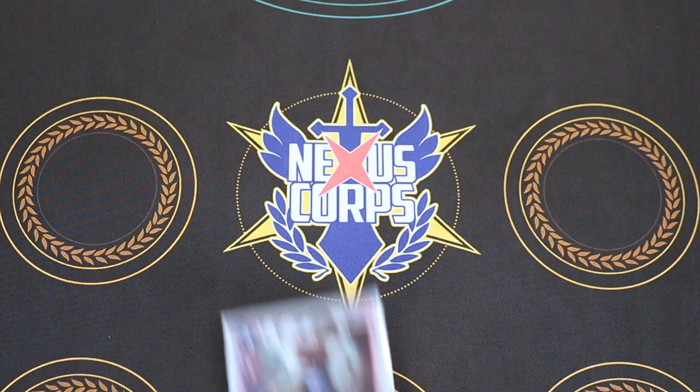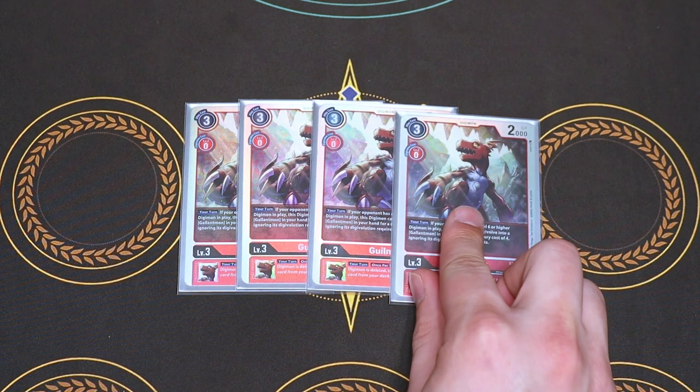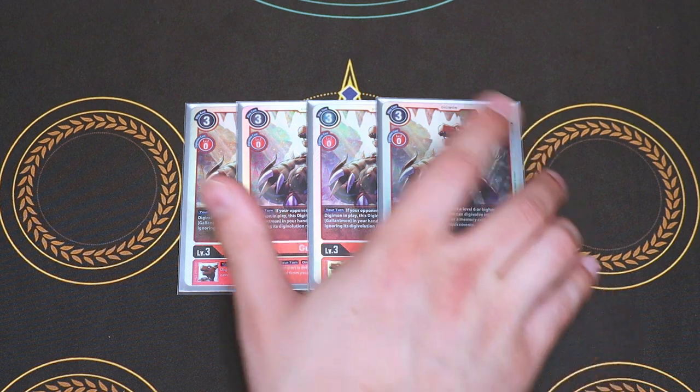Going into our rookies, we have four Guilmons from start deck seven. Majority of this deck are just play sets of cards from the start deck, so if you want to get an idea of how to build this deck, pick up one of the start decks and start adding stuff in — it's a great way to get into the game, which is essentially what I did. What Guilmon does is: if your opponent has a level seven or higher Digimon in the battlefield, you can Digivolve Guilmon into a Gallantmon for a memory cost of four by ignoring the regular Digivolution requirements — so you can just warp Digivolve into Gallantmon. Its inherited effect is: when an opponent's Digimon is deleted, you get to draw a card. Drawing cards is nice.